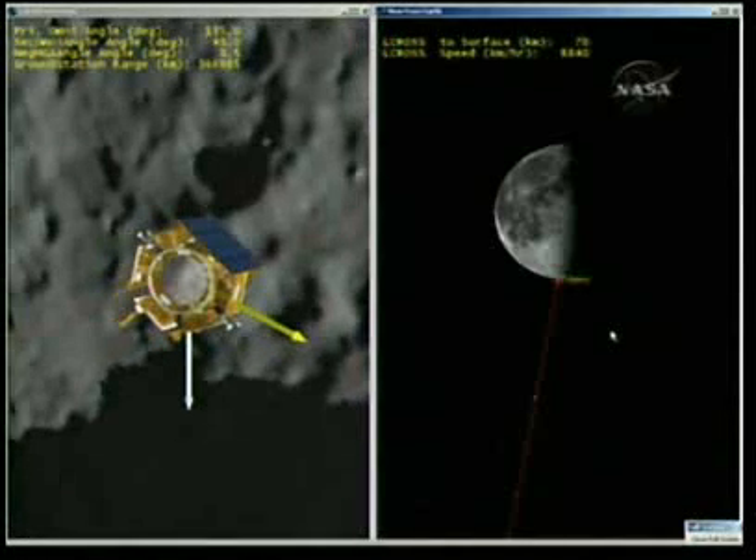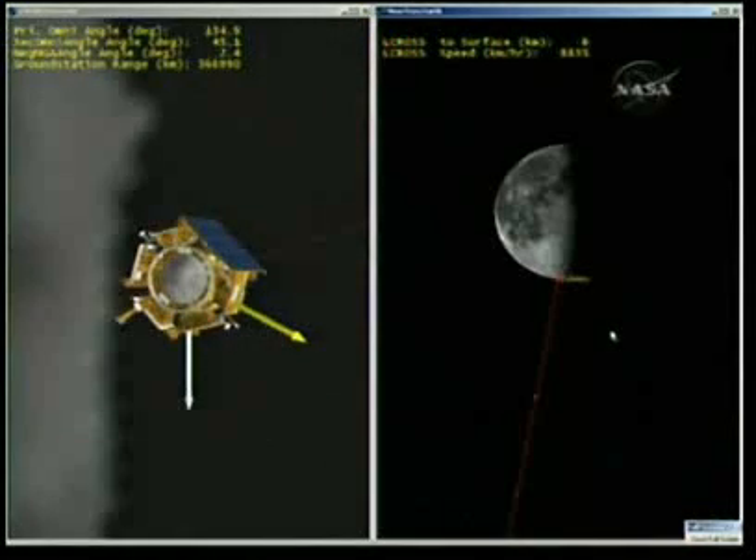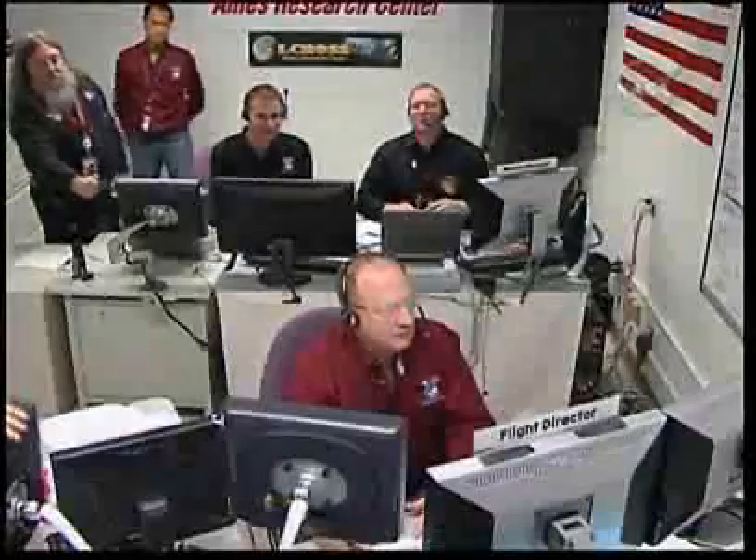Stand by for shepherding spacecraft impact. The very last seconds of the shepherding spacecraft trajectory as it approaches the lunar surface. We are seeing very small craters within the crater. We confirm a thermal signature of the crater in our mirror cameras. Copy science. Flight, shepherding spacecraft impact. Stations report LOS. The ground stations at Goldstone just reported last packet at 11:35:35.054 seconds.